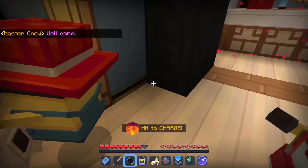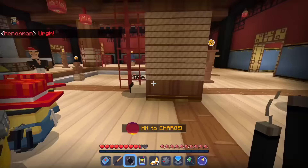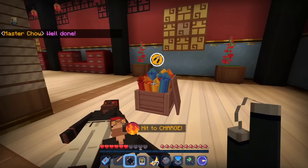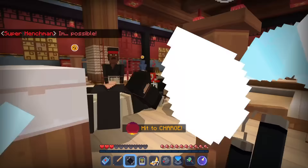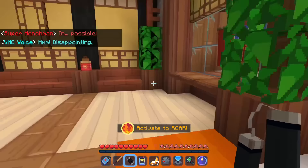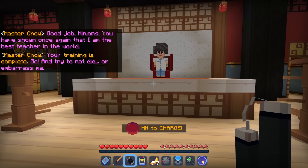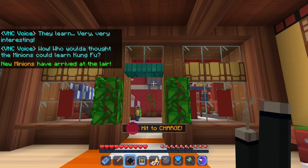Hmm, disappointing — I guess we lost, I have to try it again. That was tough, there was just so much happening. But I'm back and now it's saying 'Wow, you really whipped their butts' — I guess maybe it just considers it done! Master Chow says: 'Good job minions. You have shown your teacher, once again, that I am the best teacher in the world. Your training is complete. Go, and try not to die — or embarrass me.' So even though I technically didn't survive, it counted! They learned. Who would have thought the minions could learn Kung Fu?